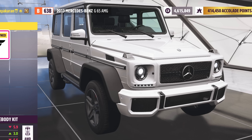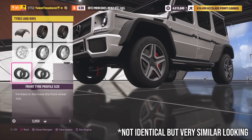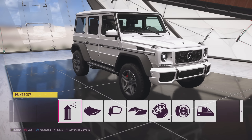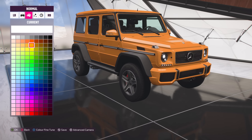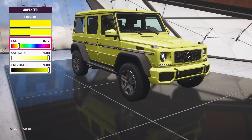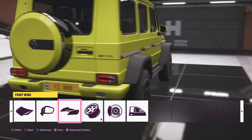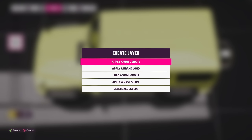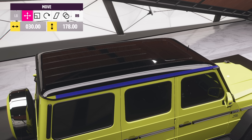Oh my God, look at that — that's beautiful. The 4x4 squared actually uses identical wheels to this, so all you need to do now is to increase the tire profile on the front and on the rear. To paint the car, let's paint it the most obnoxious yellow lime green colour we can find. Also, don't forget to make the inside part of the wheels black. And now, let's go to apply vinyls and decals and apply a black vinyl to the roof of the car.